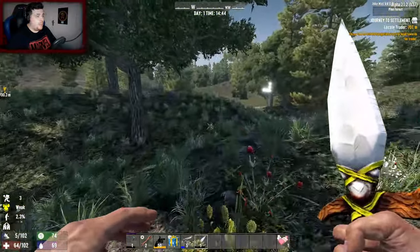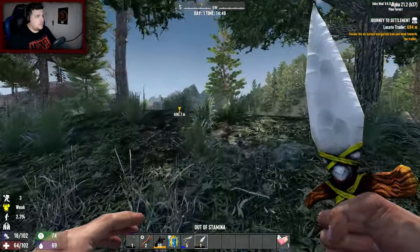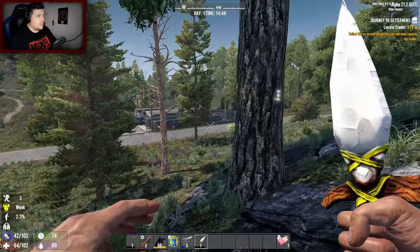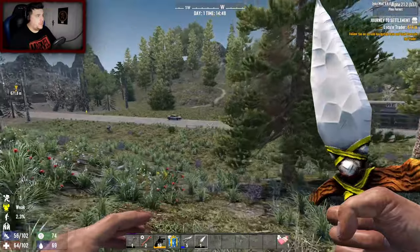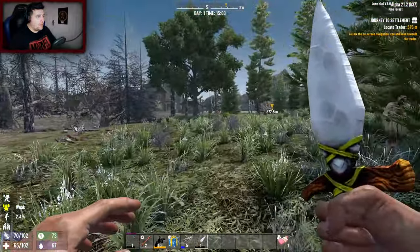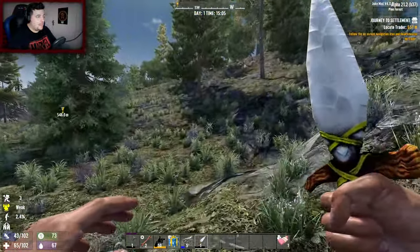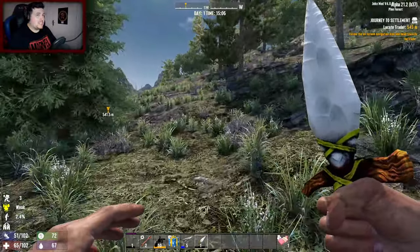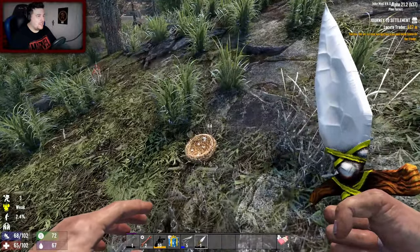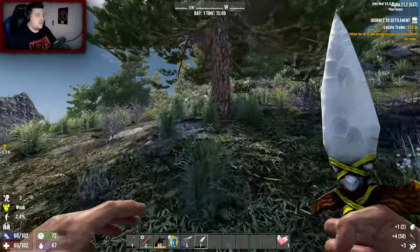Maybe I can live here and just go to the wasteland for trader jobs. It's still far away to be living so far from the trader. There's a little area of pine forest that goes around a little bit - it might not be the wasteland, please don't be the wasteland. I don't want to live in the wasteland. Got some eggs - things are looking up, and I've taken so much damage.